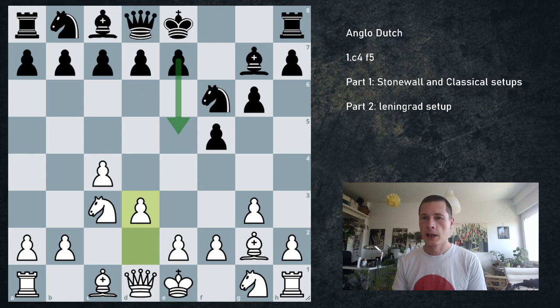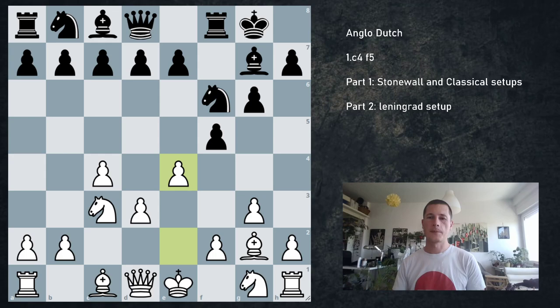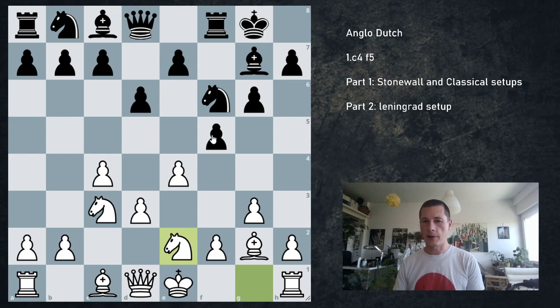After castles and e4, the main branching is whether black takes on e4 or not. Let's say they play d6, we go knight g2. When black plays c6, the rule is we take on f5 — because we're going to prepare the move d4 in those positions. So once c6 is played, take on f5 and aim to play d4.